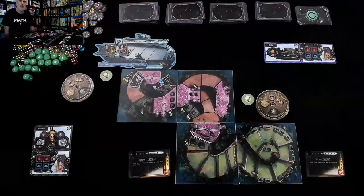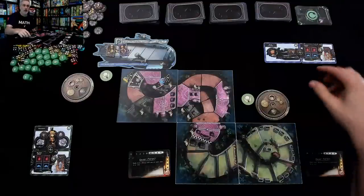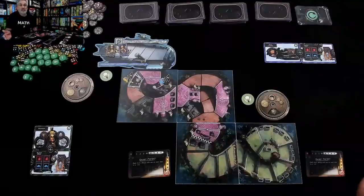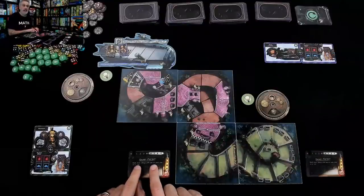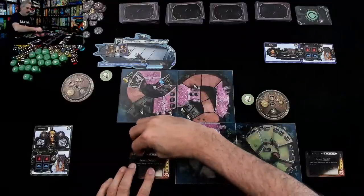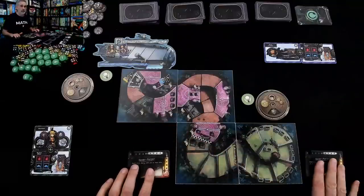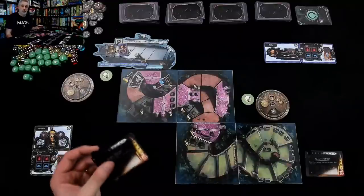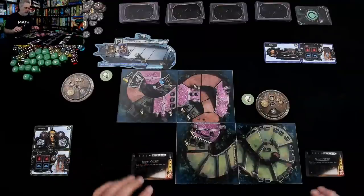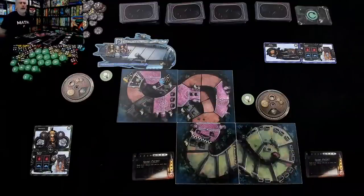Secret projects give you something else to do with your dice. In the original game you only spent dice as a kind of dice worker placement on your engine to try to get it to go, and sometimes you just had to throw dice away because you didn't have a good use for them. But now you can pump your dice into your secret mission and let it charge up over time, which is very cool. Strictly speaking in the intro variant you leave secret projects out, but I've got the shorter game and the secrets so I can show you a little bit of everything.